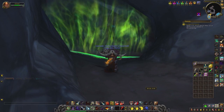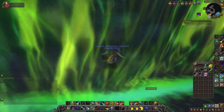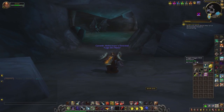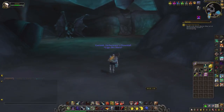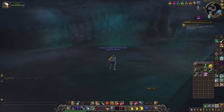So grab a snack, grab a drink, start Netflix — do whatever you want to do. After that, use your Noggenfogger Elixir until you turn into a skeleton, otherwise this gargoyle would send you back out, and nobody wants to wait half an hour just to get sent back again.